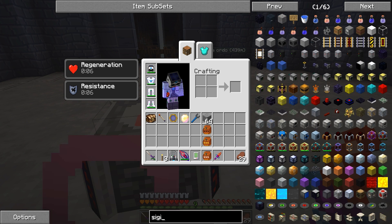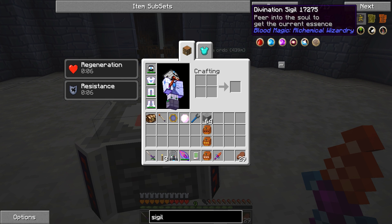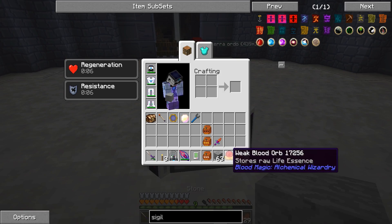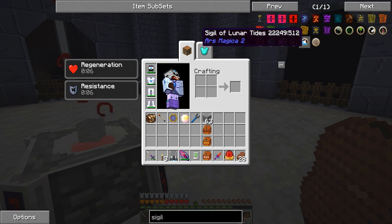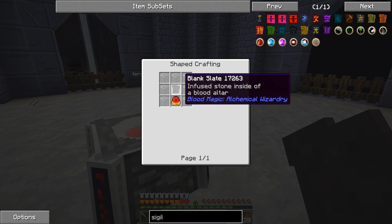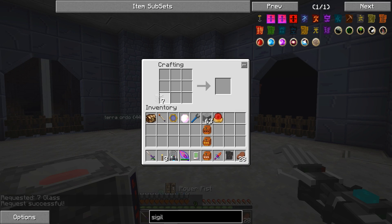If you put the blood orb in there, it will drain the blood from the altar into the orb. Once the orb is full, the rest will go into the altar. Still we can't see how much is in there — so now we need to make the divination sigil. To make any sigil you're going to need blank slates, and all it is is stone inside there to make a slate. We put a piece of stone in there — that'll turn into a slate. And then we can make the divination one.